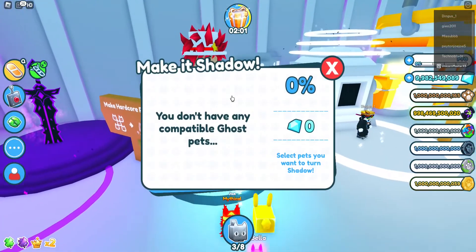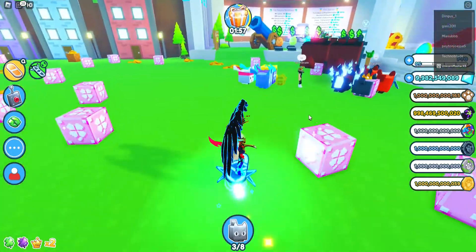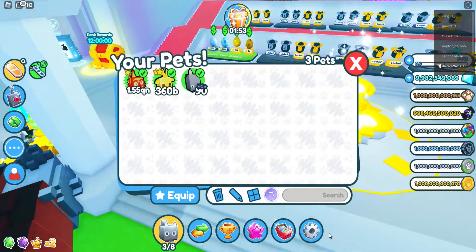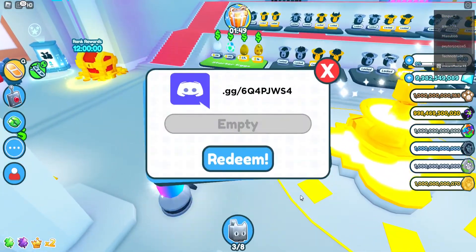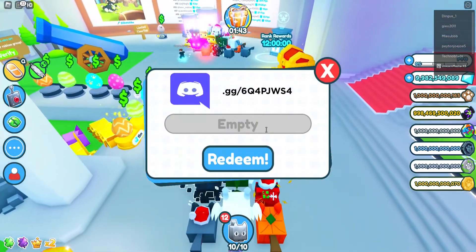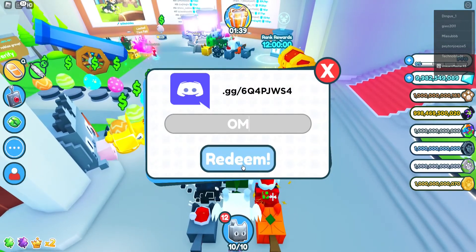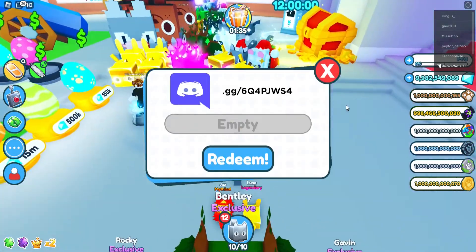Make shadow pets. Your shadow is ghost. Ghost requires dark matter. Cool, cool, cool. I do wonder something — can I use code 'free'? Yo, let's go! Old codes do work. Does code 'OMG' work? Dark matter machine should now be instant. Yes!